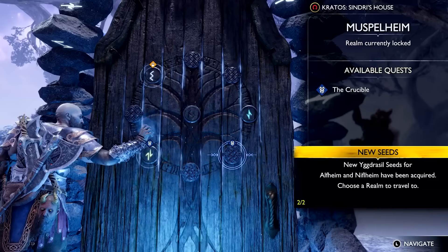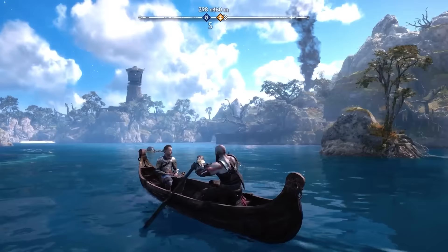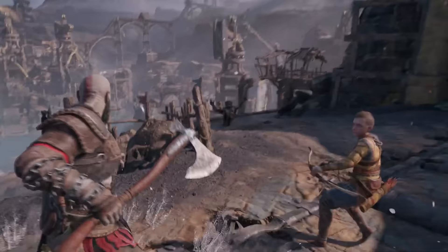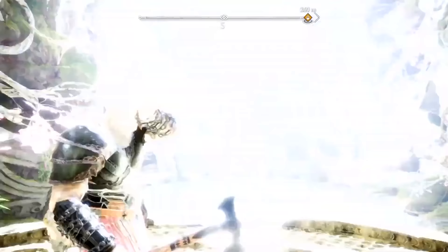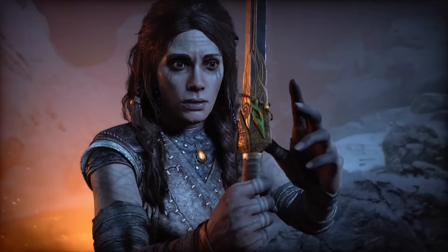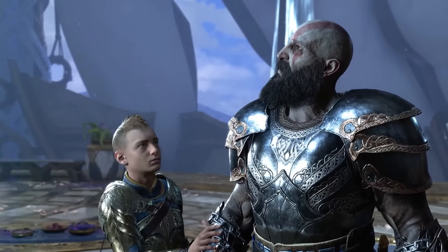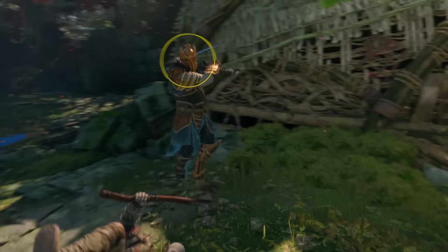God of War Ragnarok will open up the map like never before, finally giving access to all nine realms including the remaining three Odin locked in the first game. One of them is Svartalfheim, the realm of the dwarves and one of the first areas to uncover, featuring massive dwarven structures and large mining operations. Asgard is another — the final realm — kept largely under wraps so far. We know from 2018 that Freya knows of a possible weak spot in its wall defenses. Vanaheim, home of the Vanir who were at war with the Aesir, was glimpsed through Freya's magical window back in 2018.